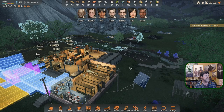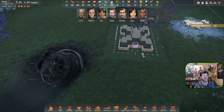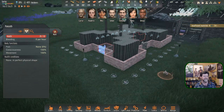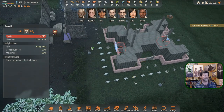Hey folks, welcome back to Stranded Alien Dawn. We are year two, day five, so we're halfway through spring - our second spring. There's a pancoth over here checking things out. I decided to put gates into all four center points instead of just the two from last time.